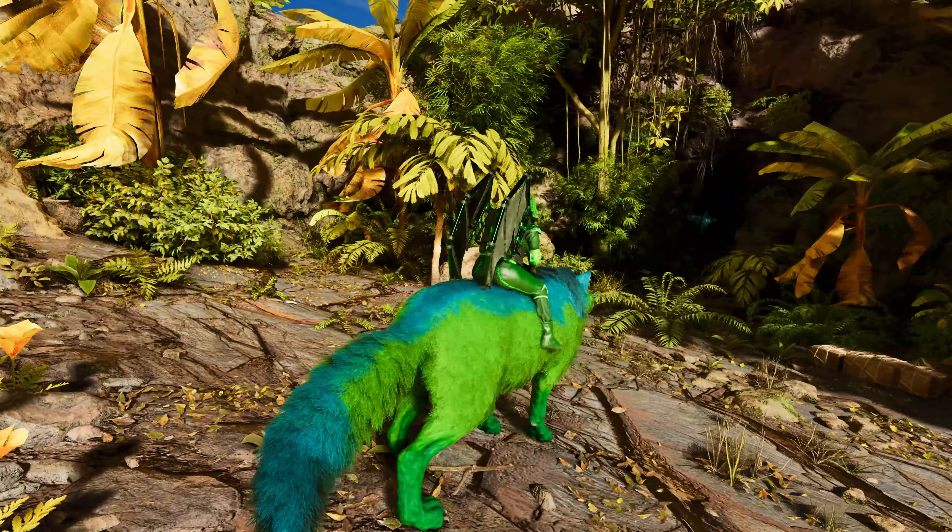Here we are at the central cave, which is right by the volcano on the island map. Here you have the coordinates where the entrance is: 40.2 latitude, 46.2 longitude. If you zoom out on the map, you can see it's pretty much right off the side of the volcano, so not too hard to find.